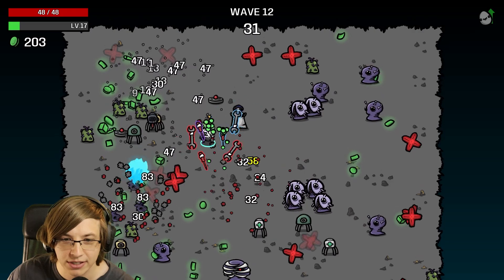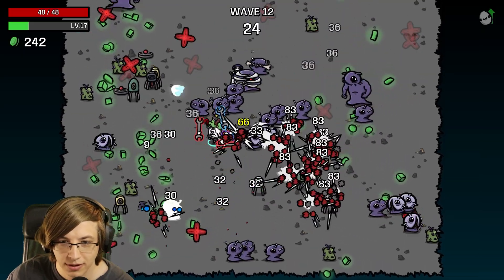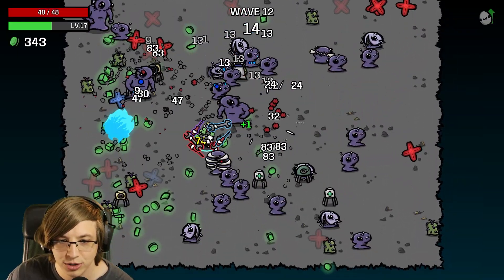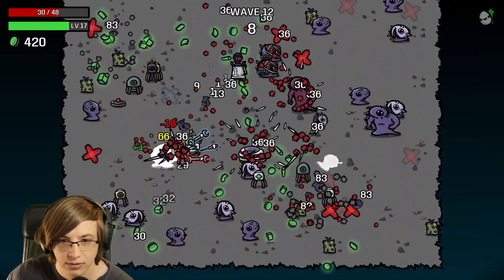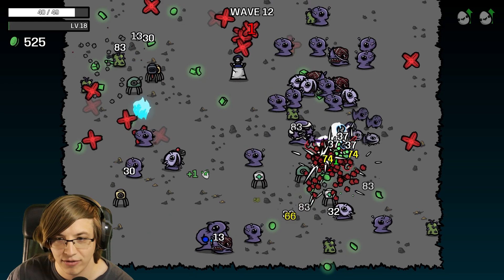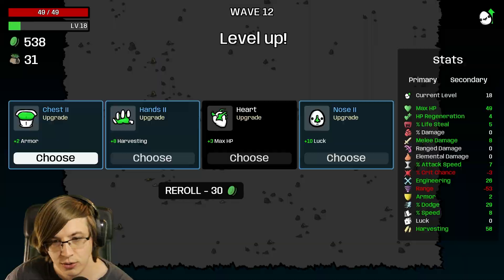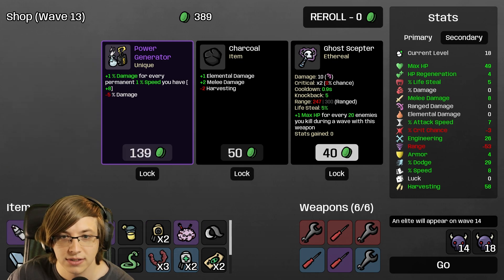We're doing pretty okay — don't want to jinx it. We have 48 HP, okay dodge chance, okay armor. We have very good healing between all the healing turrets. We're just murdering very well. Because I have all the healing everywhere else, I can just save all these consumables for when I really really need them. Reroll — 9% dodge chance, we're at 29% now. Two armor. More damage against elites and bosses — I think that works.